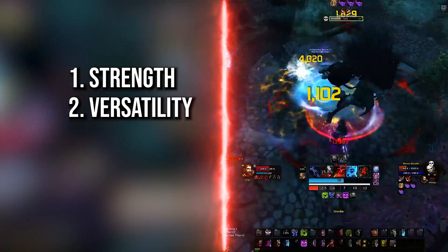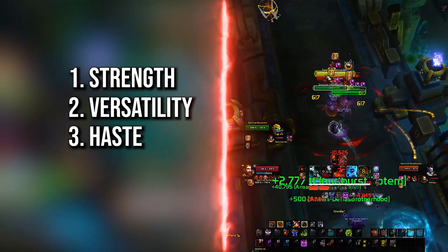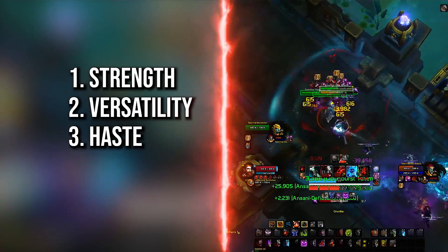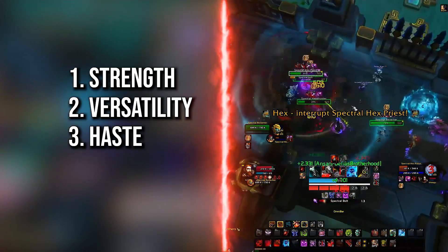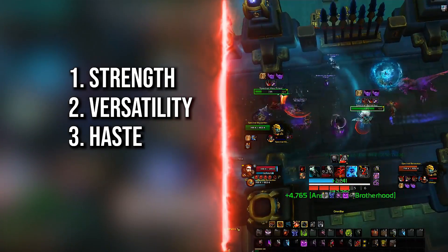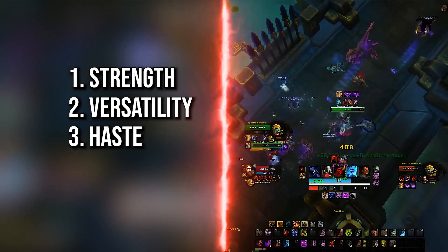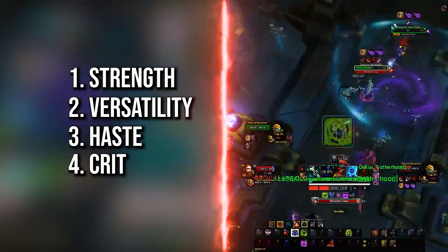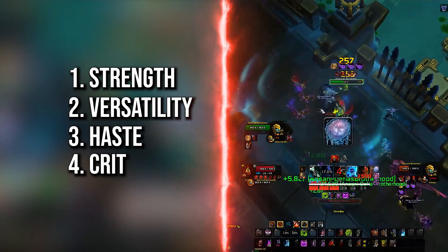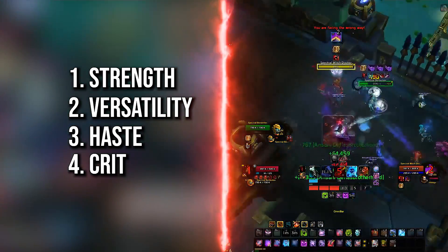Next up is Haste — to most people's and my surprise as well. Haste helps with rune generation, attack speed, and as a result runic power generation. It also reduces the cooldown of Blood Boil, though that alone would never put it on top. Haste also synergizes well with Bone Shield since Bone Shield gives you a 10 percent boost to your overall haste levels. After Haste we have Critical Strike, which gives us damage but also increases Parry chance at a very good rate — but again, not enough to propel it past Versatility.